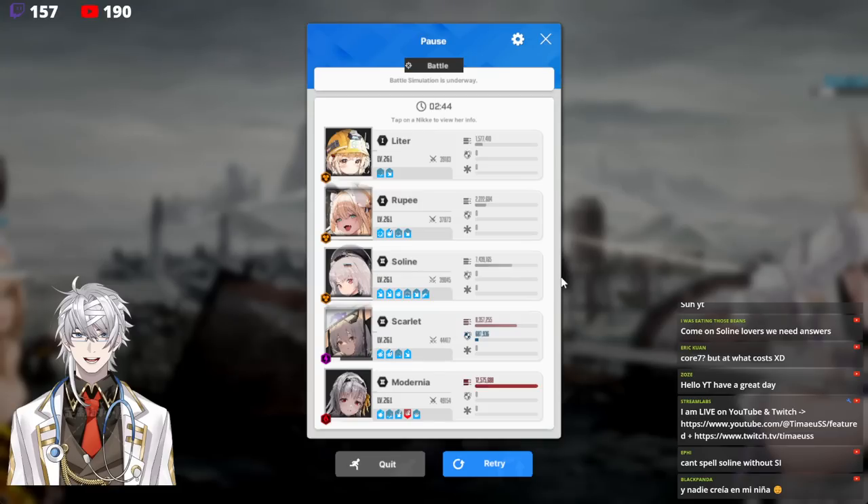The current working theory is that she gains attack speed and, because she has dual pistols or SMGs, she's landing a lot of hits on the core. With her attack speed increase up close, damage is much higher. The other theory is that once the boss jumps out of range, her burst skill — the 924% attack burst skill — gets affected. We honestly don't know.